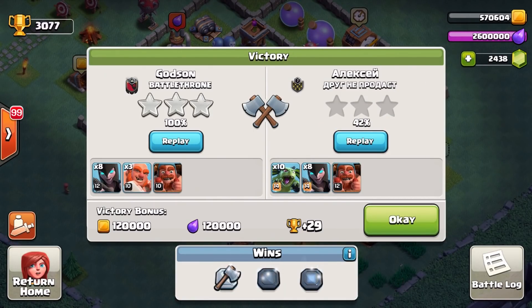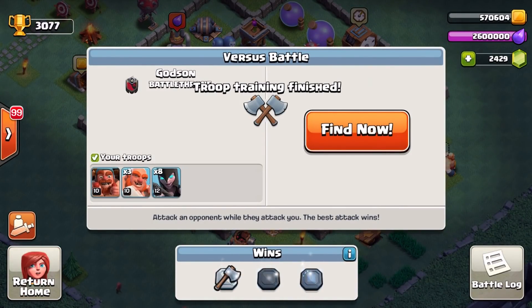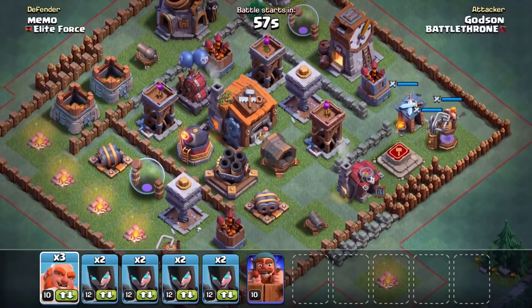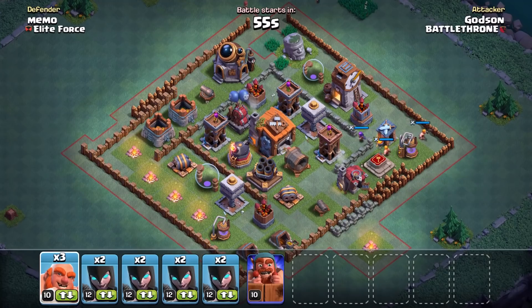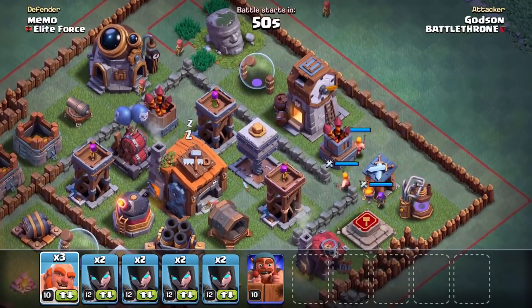I'm pretty sure having all minions and witches is a really weird combination — or maybe not, that actually sounds pretty good. Minions and witches — I just don't know why he didn't win. We'll have to go for a replay and see what happened. But for now we're gonna go in for the next base. Oh man, this guy's actually guarded really well.